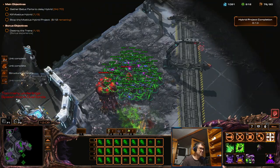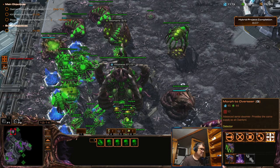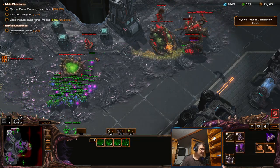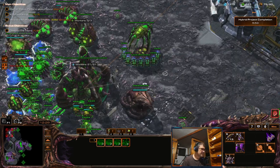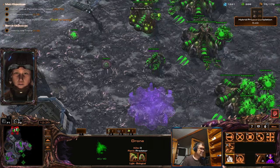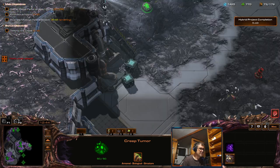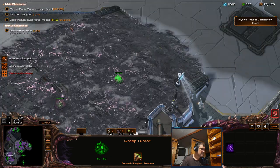Let's get quite a few overlords. Now it's the time when you kind of need detection — when you face these guys. There are lurkers on the map, and swarm hosts too. Let's spread creep over to that location — I can't spread much because there are enemies there.